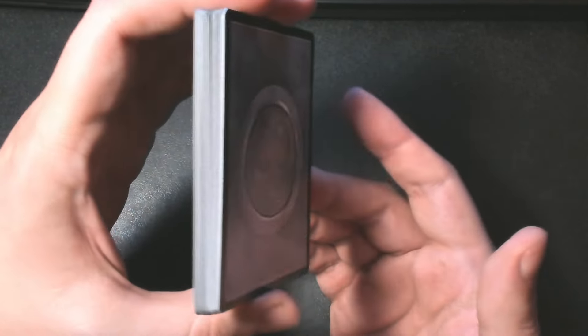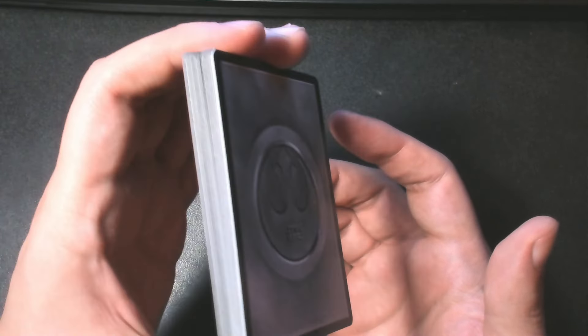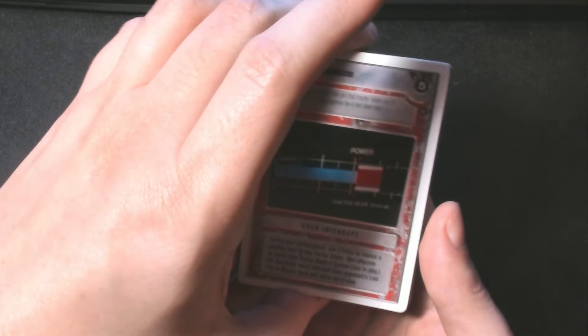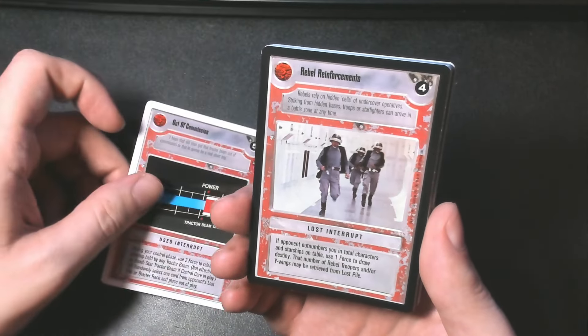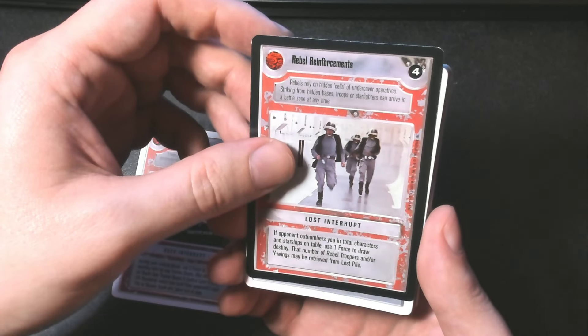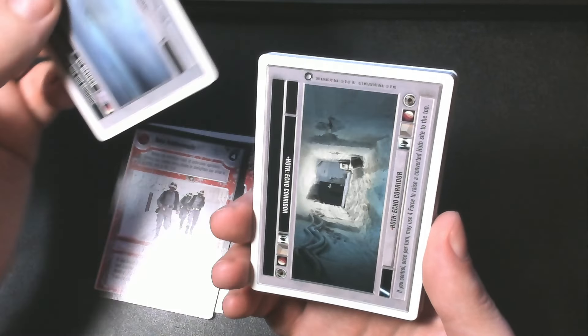Their cards are not known for being the best condition fresh out of a pack, and that movability inside the pack worried me a little bit, but these look pretty nice — nice and packed fresh. I opened these because I would eventually like to start grading some of them. There's a nice grading community for Star Wars CCG that submits to PSA, and I'm really hoping CGC grading starts to take off a little bit more for them as well.